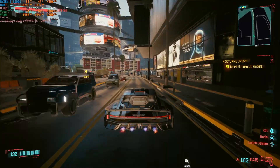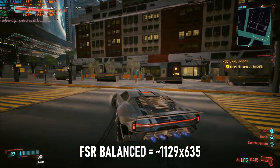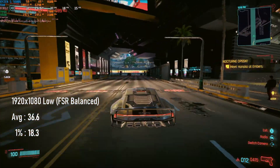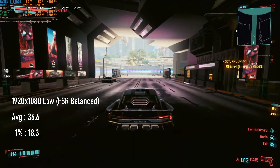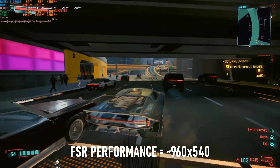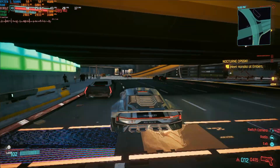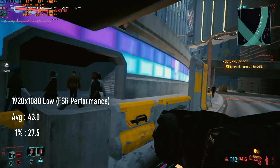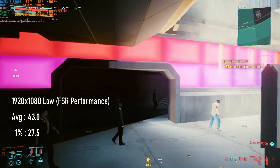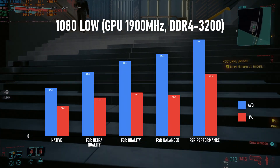FSR Balance starts to look mushy with its render resolution of about 1129 by 635, but FPS climbs once more to an average of 36. FSR Performance is being rendered at a mere 960 by 540, and it shows — the image quality at this point is pretty poor. In return for this sacrifice, the game outputs an FPS of about 43. Easier to play than lower FPS, for certain, but harder to identify exactly what the hell is going on.